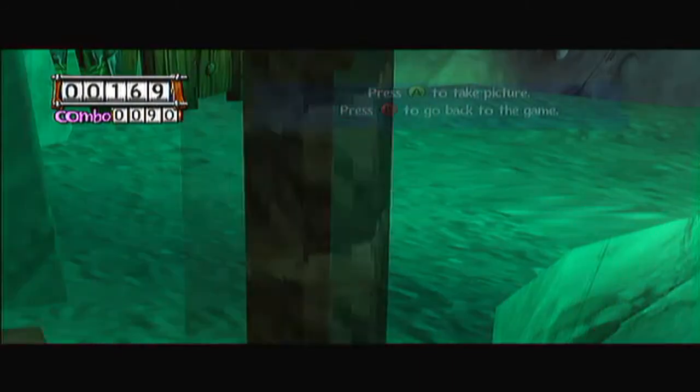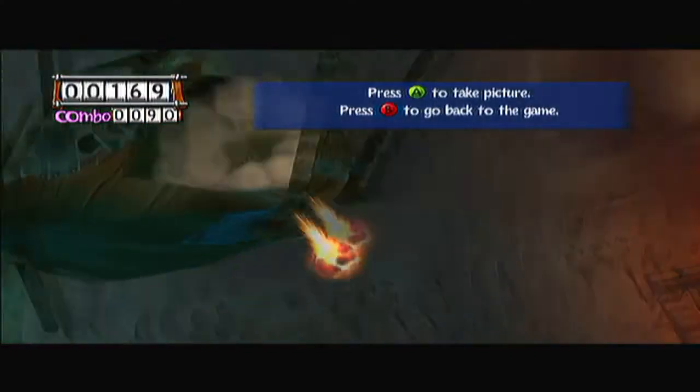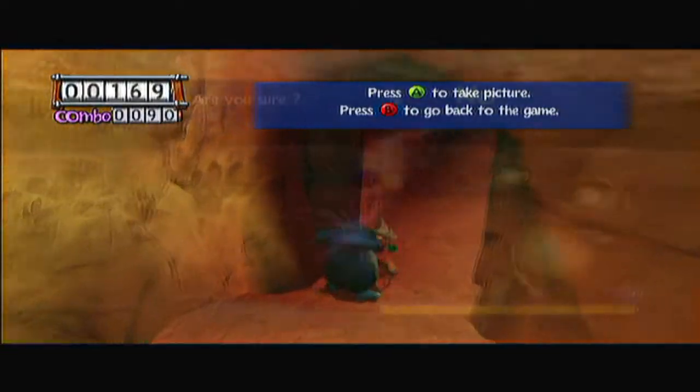Also, rolling is not an option in A/B mode, as B to roll will cancel PCM, as it is mapped to B to cancel in camera mode. Personally, I wouldn't recommend moving around in this particular mode.